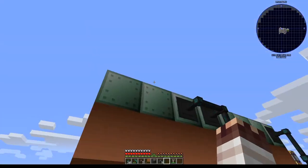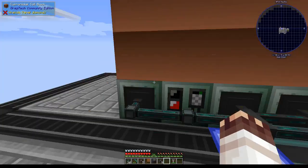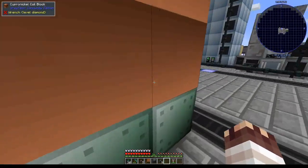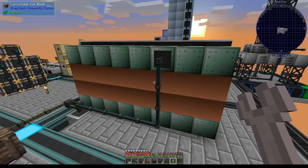Project number one: move the input hatch for this blast furnace making annealed copper to the other side and to the left of that side, so that we can merge blast furnace walls together. Done.